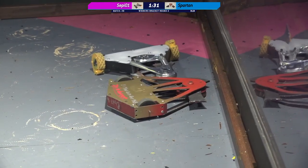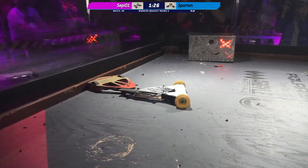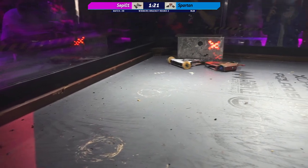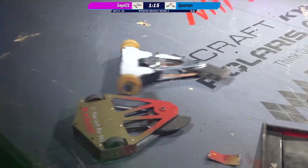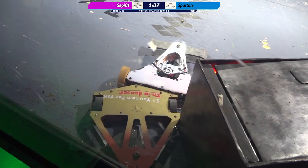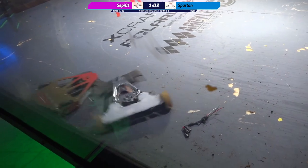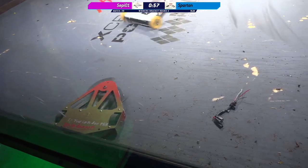It's the old Ray Billings maneuver. Seppiol has really wedged their weapon right in the body of Spartan, and it looks like both of these weapons are now down. Spartan's weapon is getting back up in speed, but they're still down on that right-hand drivetrain. It looks like maybe that wheel is a little skewed. We see something else hanging out of there — some wires. I bet that one of these builders would love to have those wires inside their robot with 60 seconds left to go.